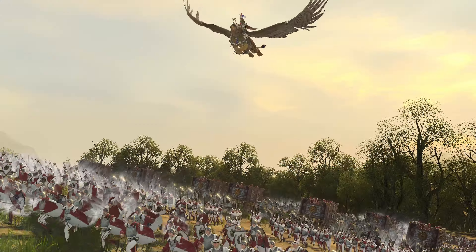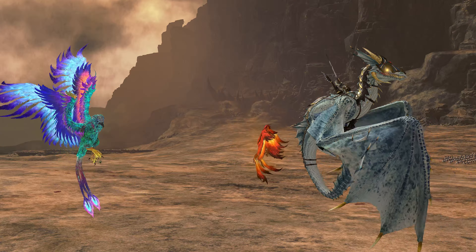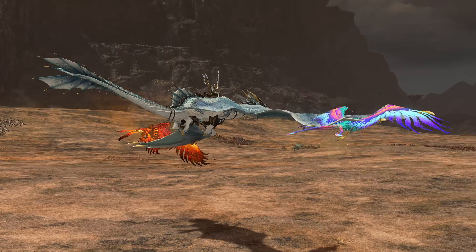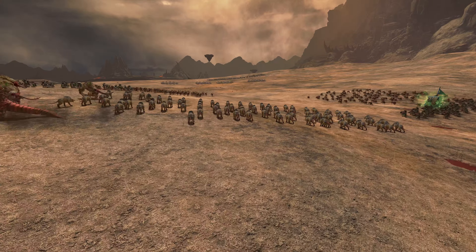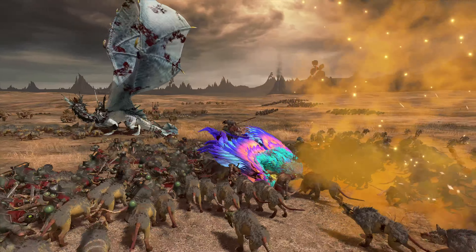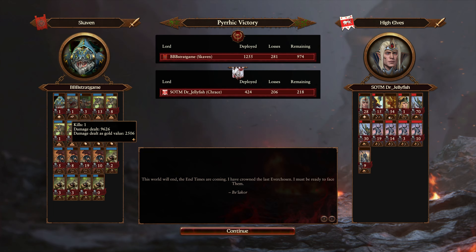We're back with Stratgame versus Jellyfish, going straight to game three. In game two, Jellyfish's thin and tall high health build with Imrik on a dragon, two phoenixes, and a bunch of cavalry ran into the buzzsaw that was Stratgame's well-balanced Skaven build. Those high single entities had no chance of escape and were defeated in short order. Ikka Claw carried very heavily with some nice flensing ruins and good value on his doom wheel.